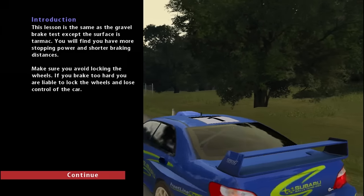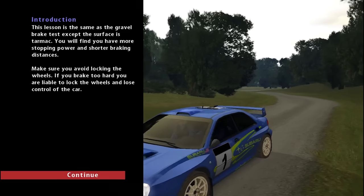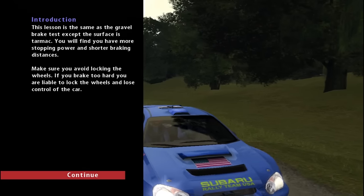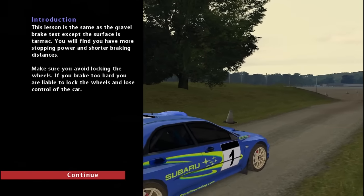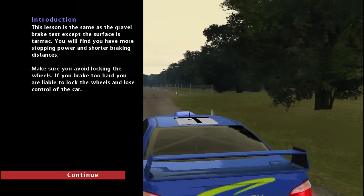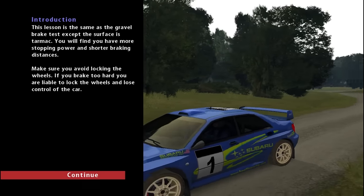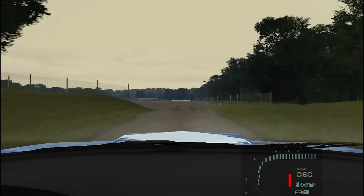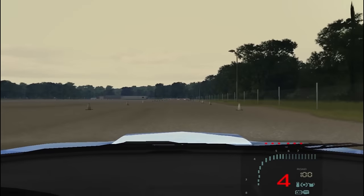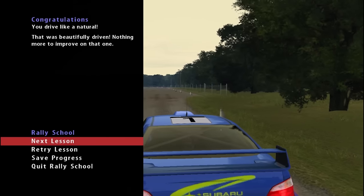This lesson is the same as the gravel brake test, except the surface is tarmac. You will find you have more stopping power and shorter braking distances — make sure you avoid locking the wheels. The car is a lot more responsive on tarmac, and that's actually quite a shock when you get into Richard Burns. Tests like this really get you used to that responsiveness. There's a hundred — brake. Nice and easy. Stop. You drive like a natural. Damn right I do.